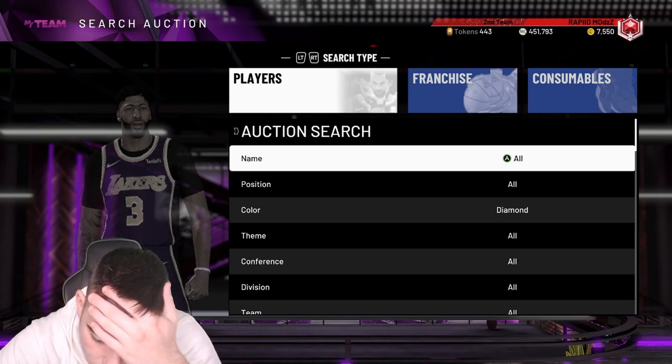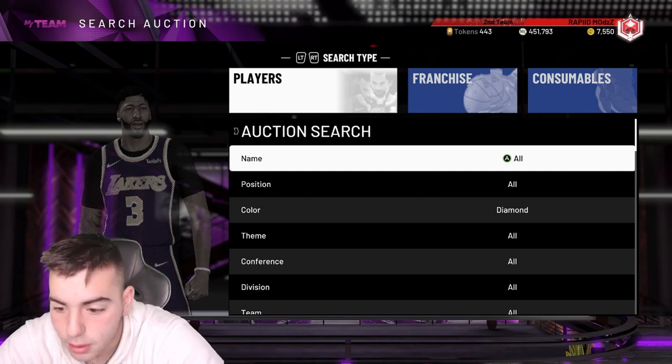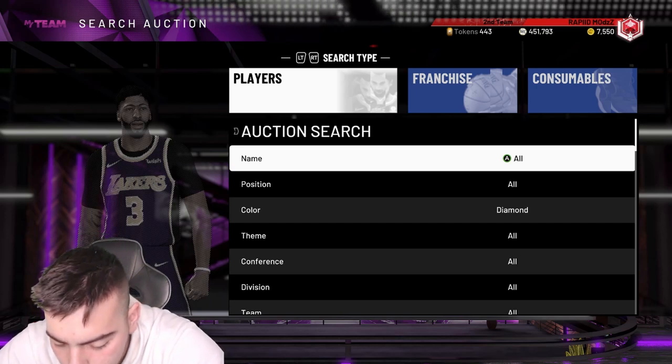So we got a 97 Hakeem. Vince Carter is a 94, Antonio McDyess is a 91 evo, and the 92 Kenyan Martin is an evo. Let's go over the Vince Carter stats.